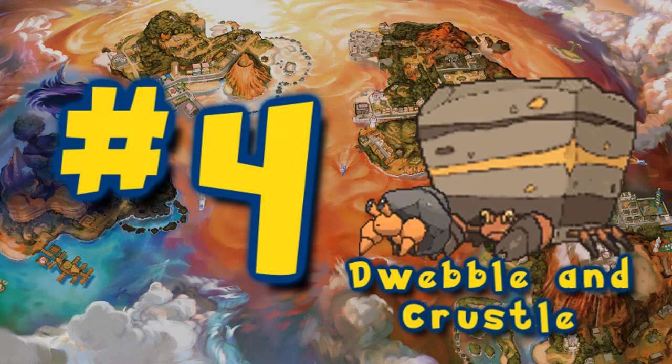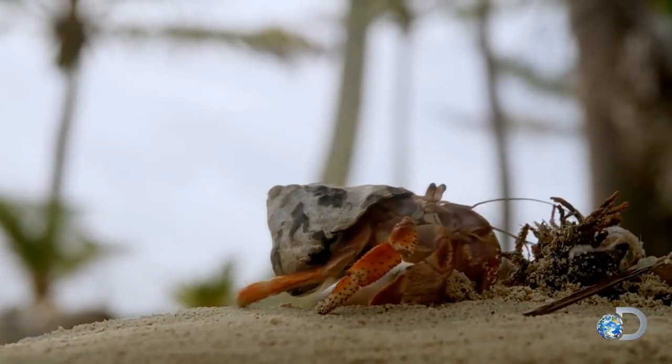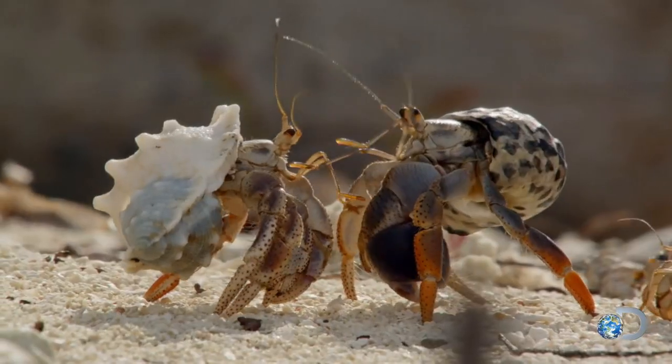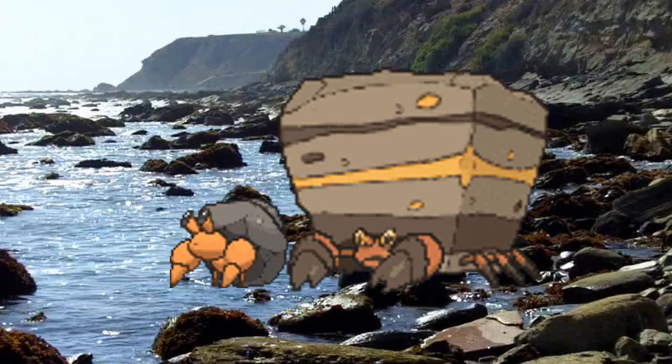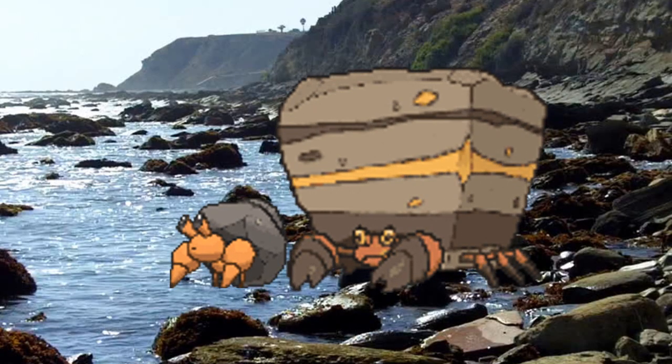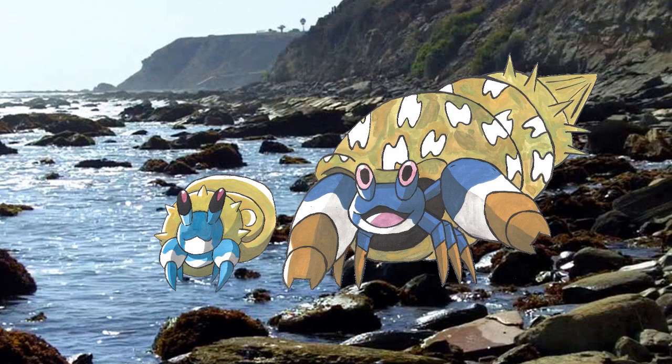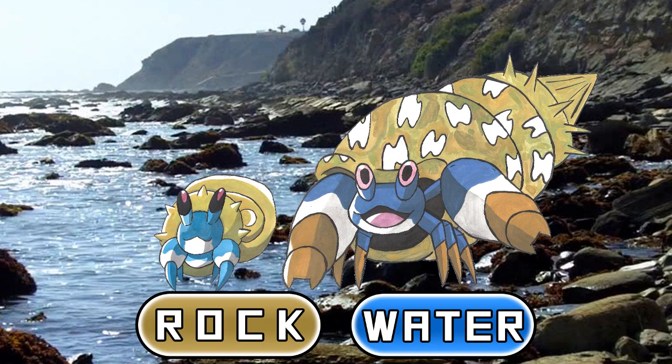Number 4: Dwebble and Crustle! Dwebble and Crustle are already based on Hermit Crabs, basically just swapping out discarded shells for rocks and boulders to call their home. So I figured, in a region composed of several islands completely surrounded by water, Dwebble and Crustle would most likely need to adapt to their new surroundings by acting more akin to traditional Hermit Crabs, using discarded shells as their protective armor — maybe even taking those shells from other shelled Pokemon like Clampearl or Cloyster. Make them Water and Rock types, and I think this would work fairly well.